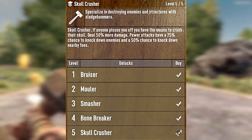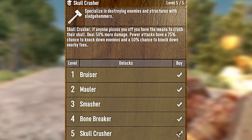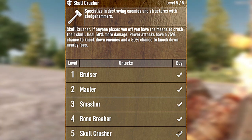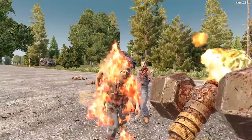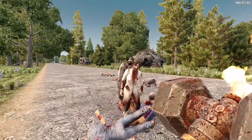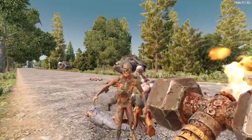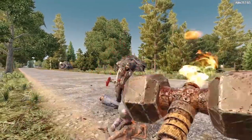There are five levels in Skull Crusher, and if you max this bad boy out, you'll be dealing 50% more damage. Your power attacks have a 75% chance to knock down enemies, plus you also gain a 50% chance to knock down nearby enemies. While the Sledge Hammer weapons do have a slower attack speed, they really pack a punch. You'll be sending zombie jerks flying and knocking them on their butts left and right. So grab your best Sledge Hammer weapon and start crushing skulls.